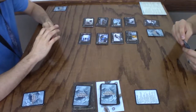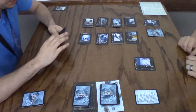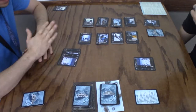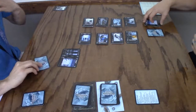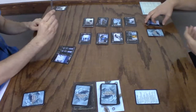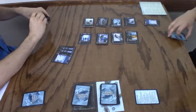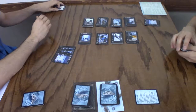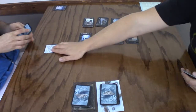We lay our cards down starting with the initiator. I have zero. You got six — so you win! You take that card, get a look at it, and it goes to your discard. Then we draw five new cards and you get the initiator card.